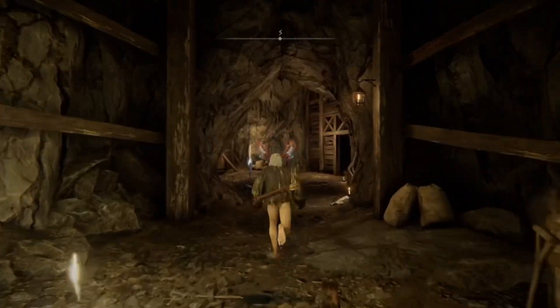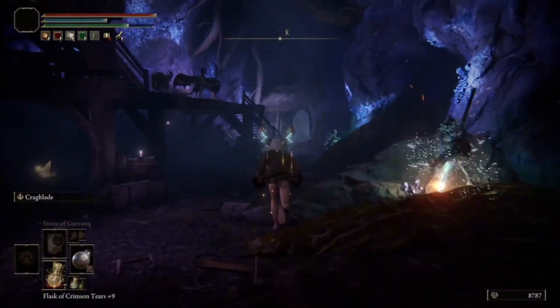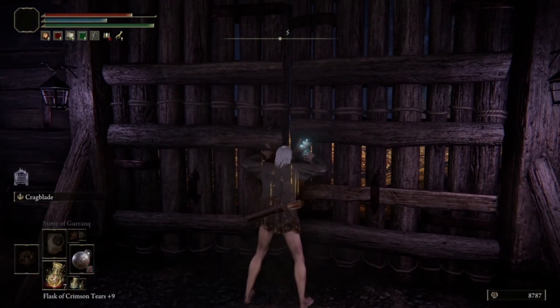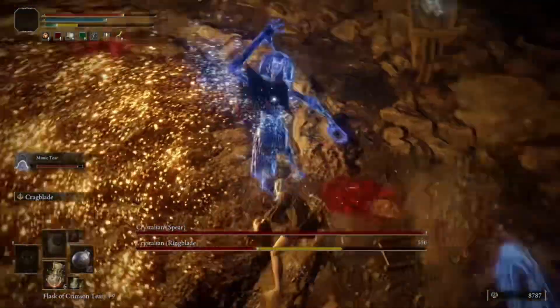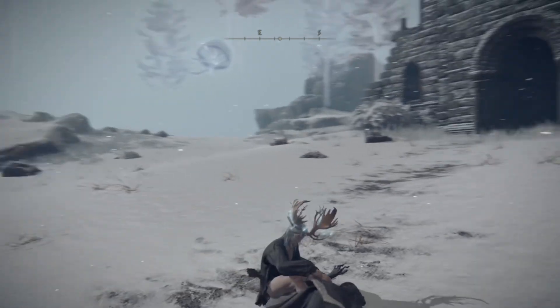The second one is actually easier than the first. Just make sure you have a blunt weapon on hand. The path is simple — just run straight through ignoring the enemies and you'll arrive at the boss room in less than 30 seconds. The bosses are two Crystalians. You just need a blunt weapon or you can back-stab them. Once they die you get the second bell bearing.